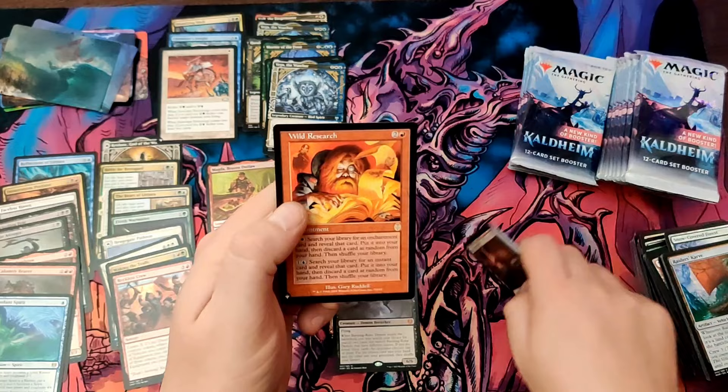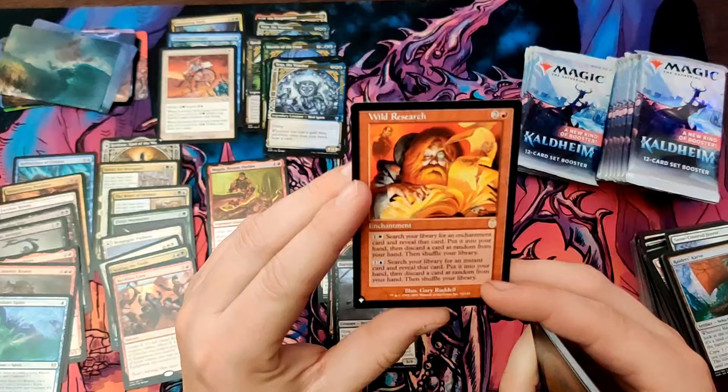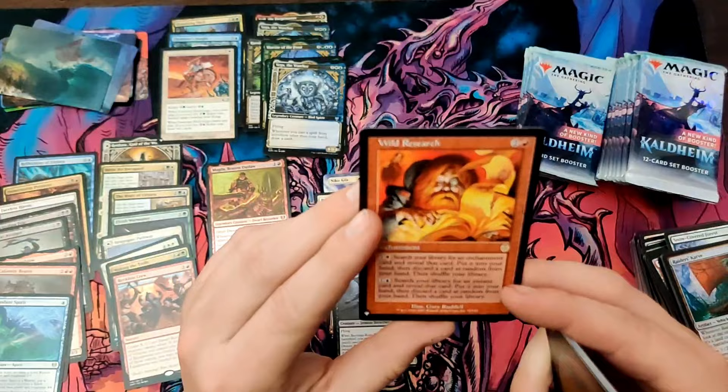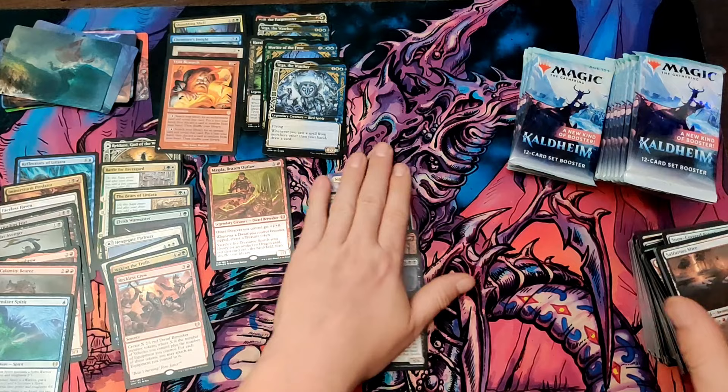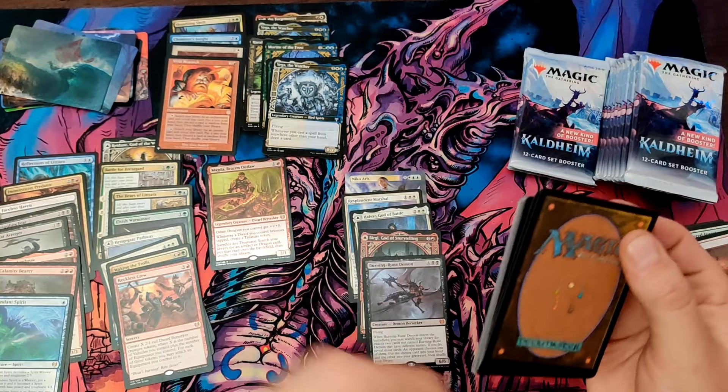Wild Research — that's new to me. One in white: search your library for an enchantment card, remove that card, put it in your hand, then discard a card at random from your hand. One in blue: search your library for an instant card, put it in your hand, and discard a card at random. That's interesting — usable maybe. Repeatable tutor is never necessarily a bad thing. Another list card — so we're going to run list cards apparently. That's going to be my list rare — seems like you get one rare list card.